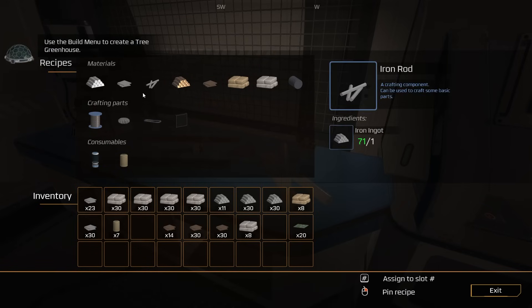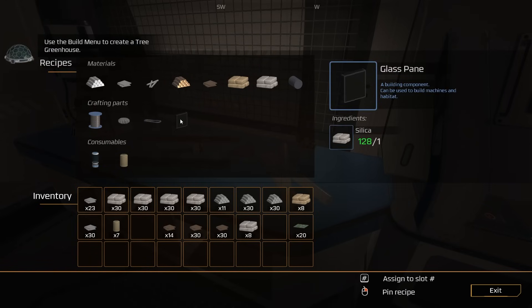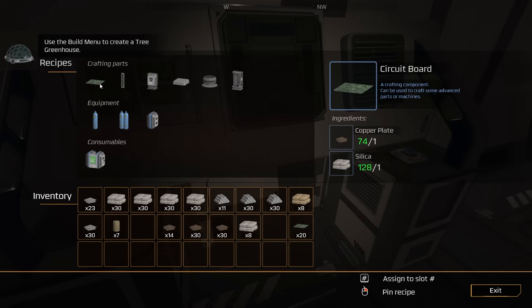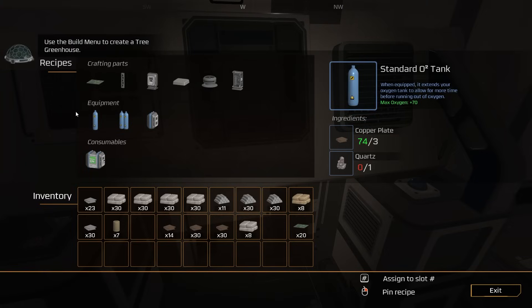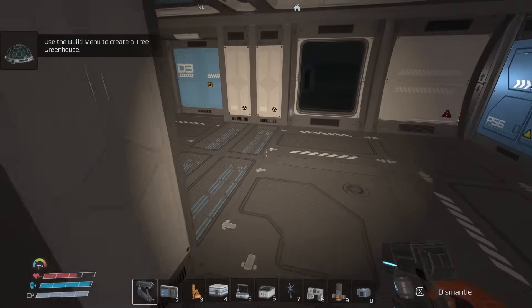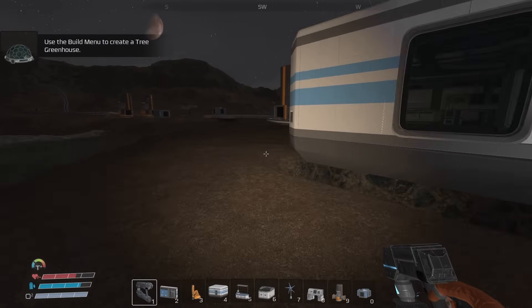For copper: copper plates and cable. Copper ingots are used to make copper plates and cable. The copper plates will go to circuit boards, and the cable will go to other things. That's what we've got going on with the copper line.